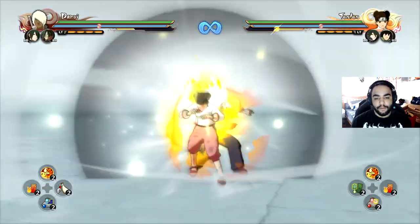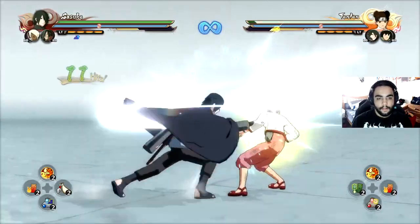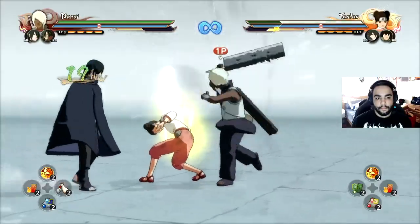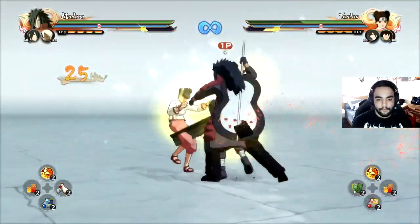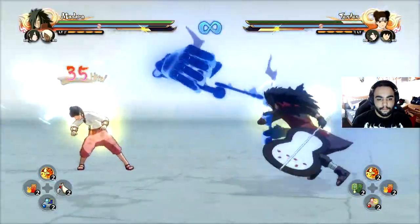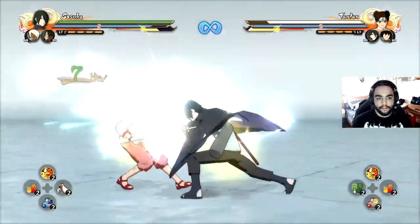Now I'll show you Darui's version — Darui's pretty cool. It's in his base combo when he slams the sword down. From there we can do an infinite leap like this and land that — so that's Darui's version.